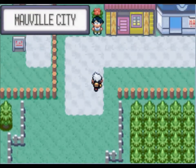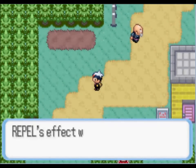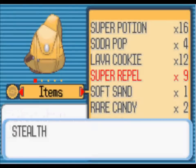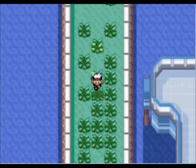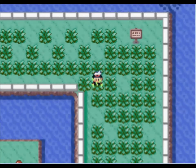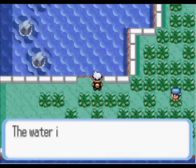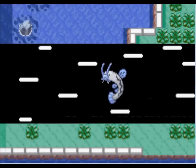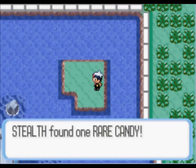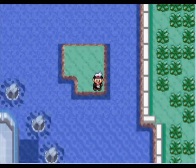I think that's it — actually no, I know where there's an item. We'll get that item and then that'll be the end of this episode. Let's spray another repel because I really don't want to fight wild Pokémon. Yes, there's the item — I knew there was an item around here somewhere. The water's a deep blue, yada yada yada. Let's surf. And it's a Rare Candy! Rare Candies are always nice. And that's going to do it for this episode.